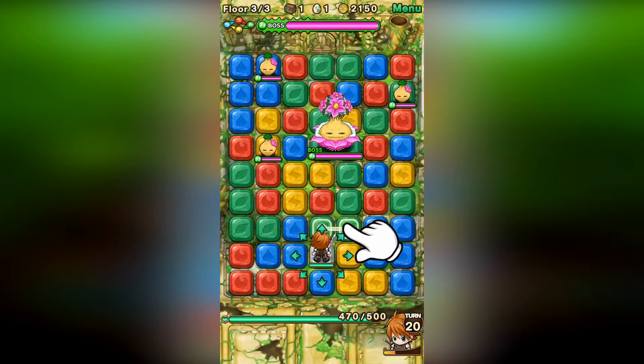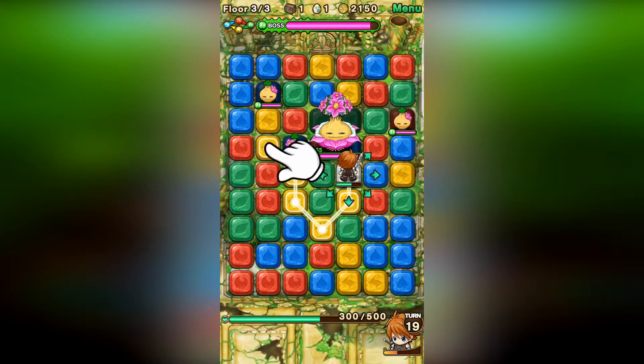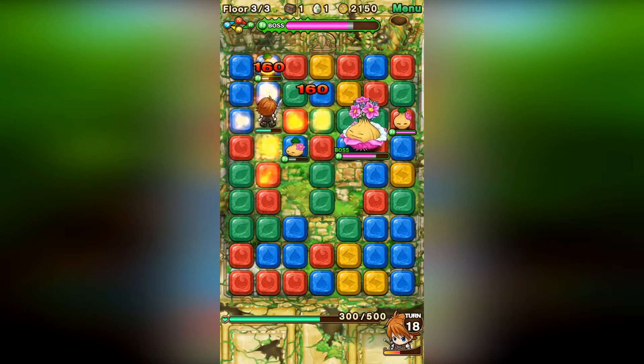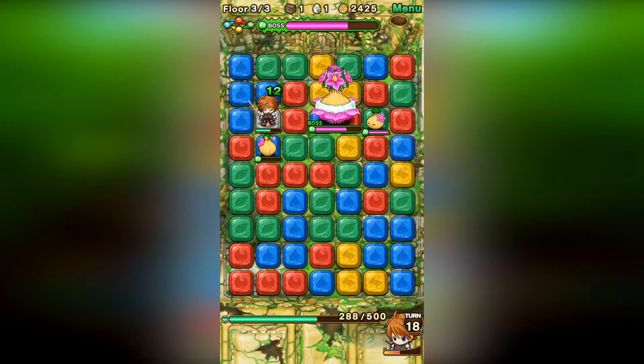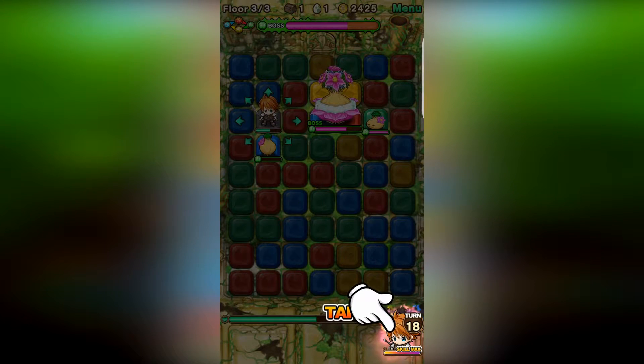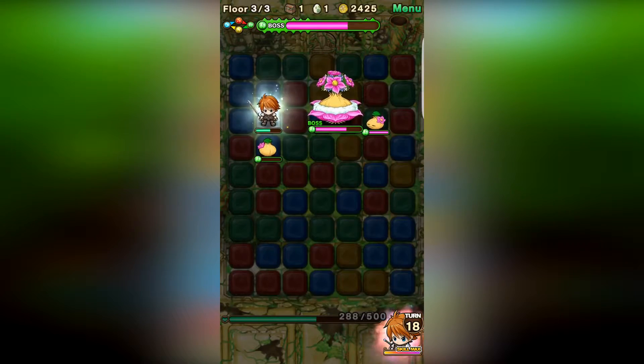The way it works is you match the colors of the tiles and make a little track, and the more tiles that you match at once, the higher your attack strength will be. So if you match like five tiles together, your character's attack strength will be pretty high. If you only match one or two, then it's not going to be high at all.